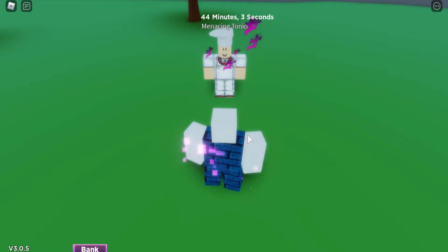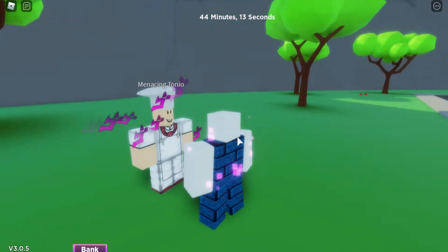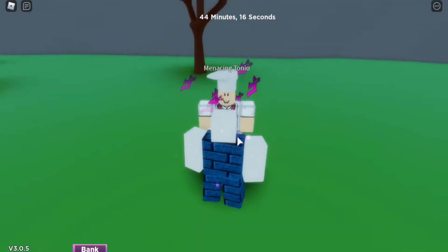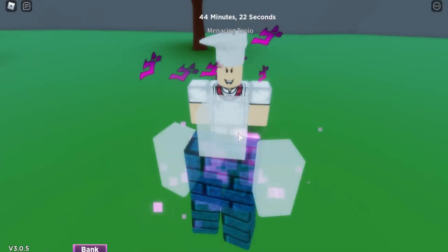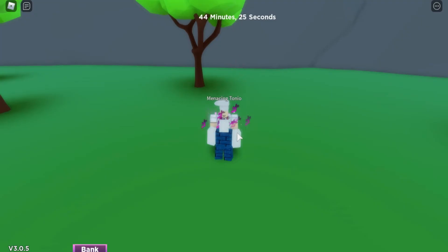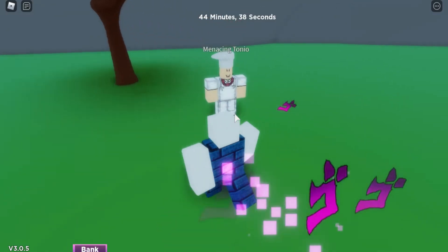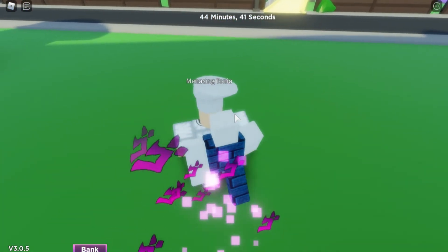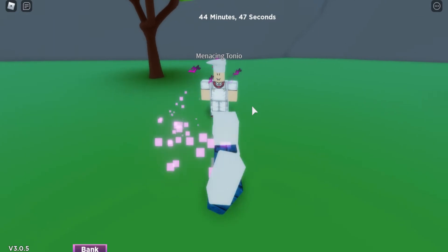Now going to the R ability — this is another time stop but a little different. Go near your opponent and click R. This one hits three times: 22, 22, 22 — so it becomes 66 damage total, and then a super punch for about 20 damage. That was the R ability — it pushes the enemy and does that damage.